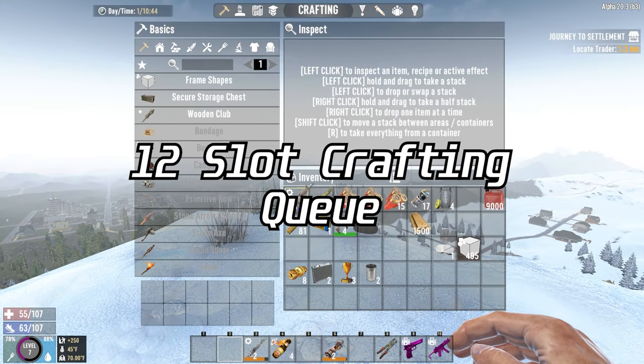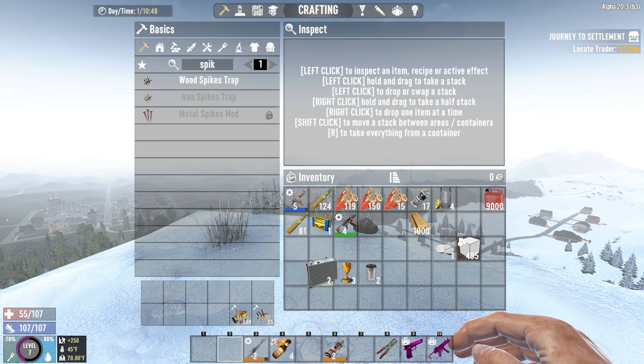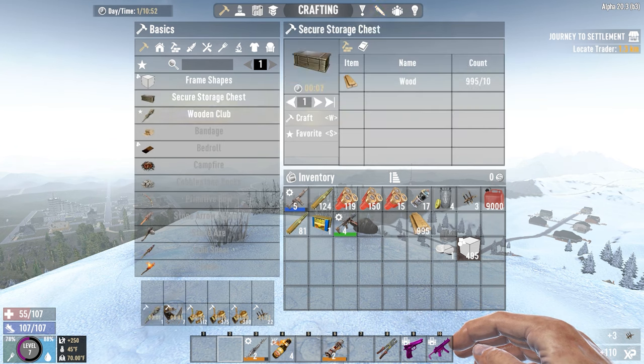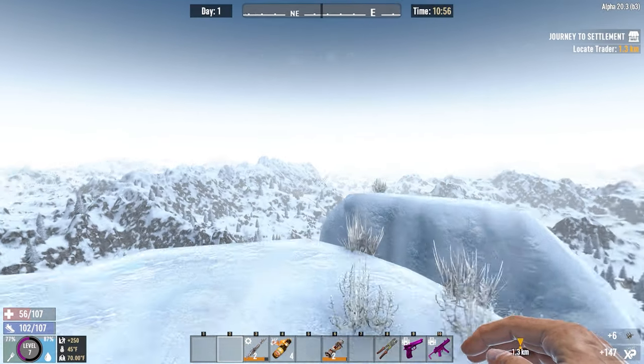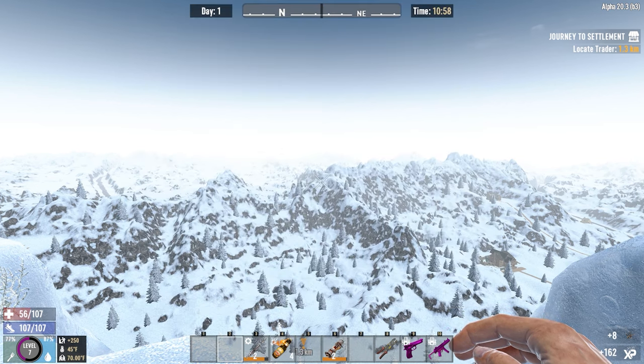The 12 Slot Crafting Queue mod is one of my favorites when it comes to building big bases or doing a lot of construction. This mod takes away the 4-item limit on the crafting queue and changes it to 12. It's also very handy for breaking down items while scavenging — doorknobs, trophies, and brass radiators all take up a lot of inventory space. Breaking them down clears up inventory space, and you can keep constructing walls and base upgrades, saving time at night for mining or excavation.